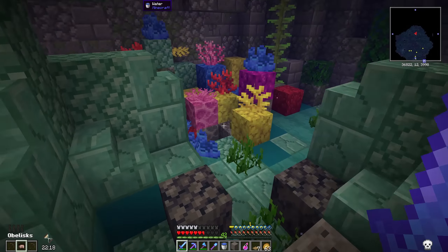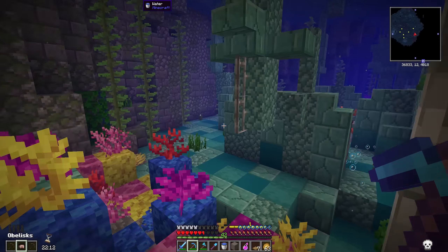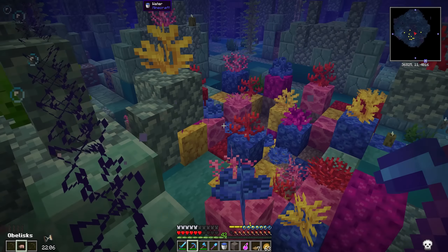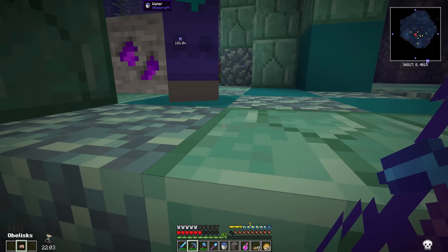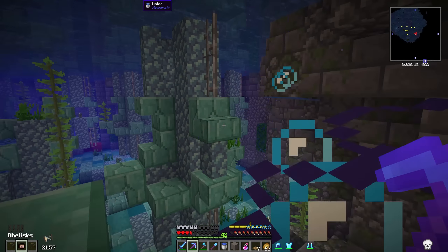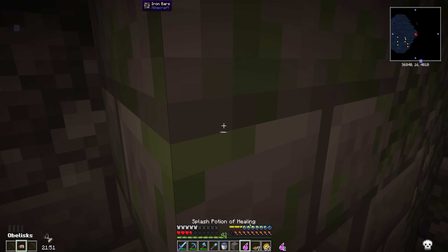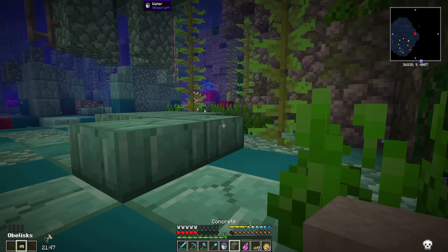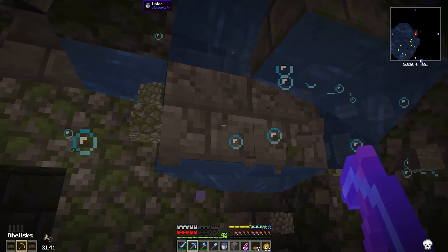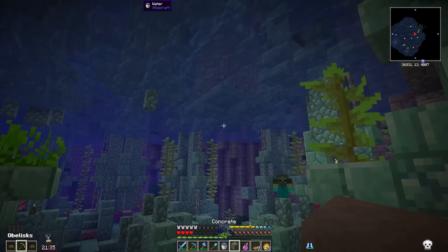Guardians everywhere. Let's just do a little quick peek around for some vault ores down here. I do see one — a couple actually. Just trying to break line of sight with the guardians. So much damage — I need to heal. All right, hold on — let's just mine some blocks. We might just dip, I don't want to be here anymore.